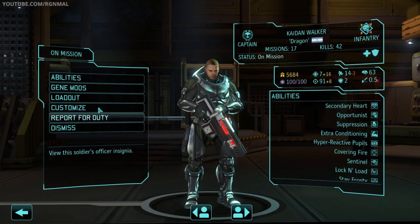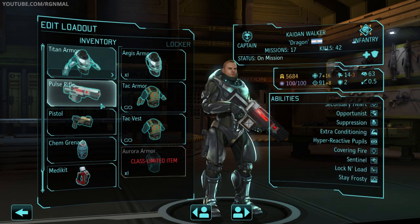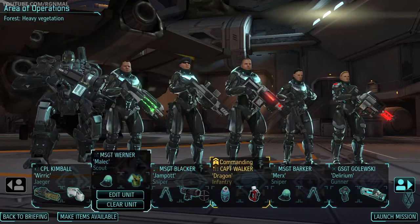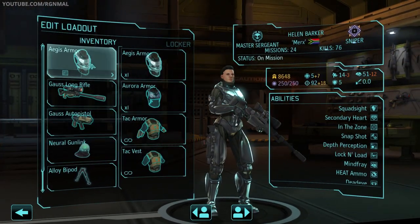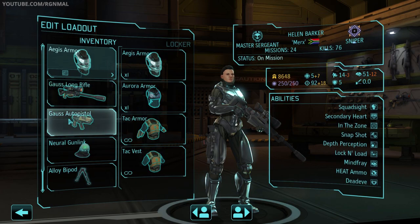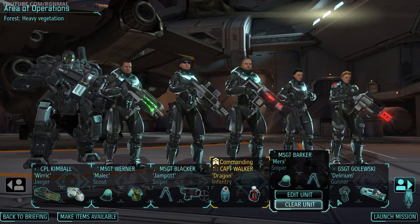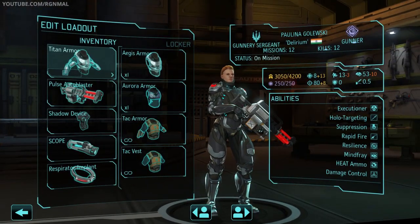Leading this will be Captain Caden Walker, aka Dragon, infantry officer. Titan armor, pulse rifle, pistol sidearm, a chem grenade, a med kit, and a scope. Next we've got Mercs going as our In The Zone sniper — Aegis armor, gauss long rifle, auto pistol sidearm, neural gun link, alloy bipod, and high capacity mags. Delirium will be going as our rapid fire heat gunner — Titan armor, pulse auto blaster, shadow device, a scope, and a respirator implant.